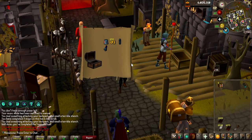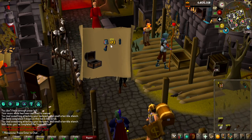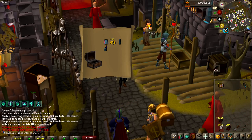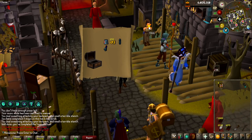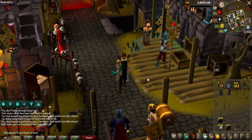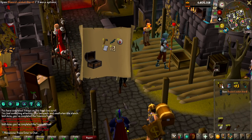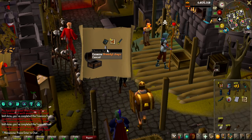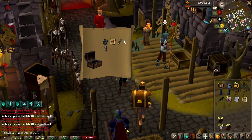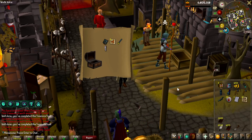Opening the first one — we have six overall caskets. I want Rune items and God D'hide of course, but the rune items are very good because I need money for future Construction. Second one — oh my god, that's the Magic Shortbow, exactly what I wanted, so happy with that. Oh there it is — Armadillo Chaps, perfect. Not as impactful now since I already have the Rune Crossbow, but it's going to be nice to have.